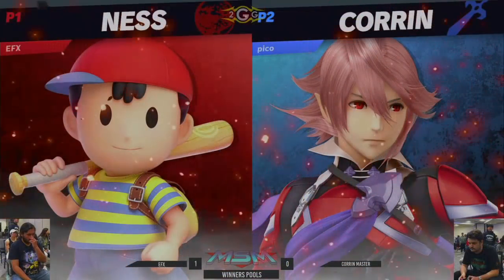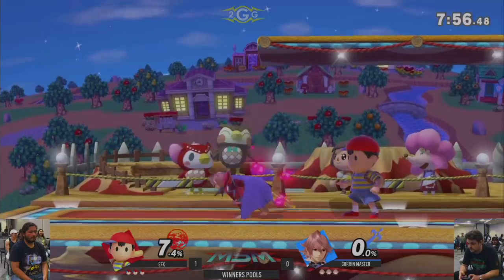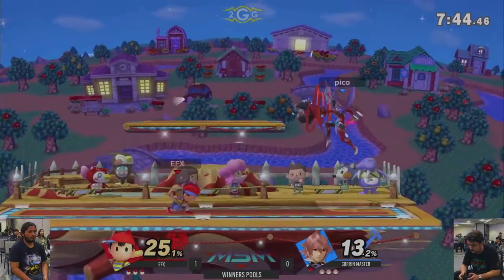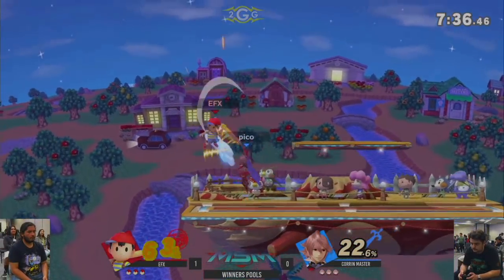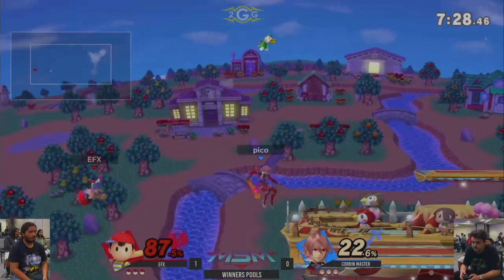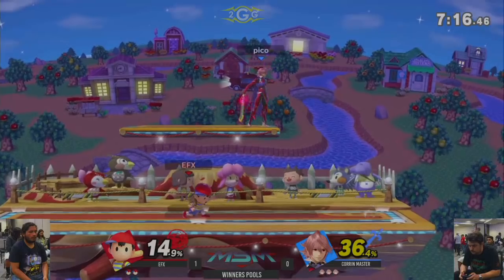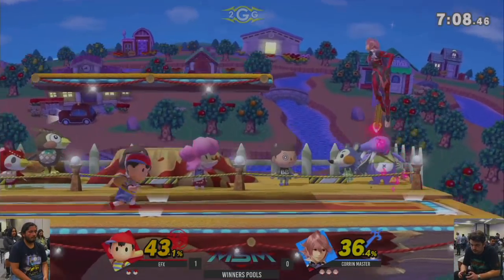I did not see the stage pick — Smashville. Interesting, this is where I expect Ness to counter pick. But maybe Corrin Master just wants to use that platform to the best of his ability. What's making it rough for him right now is the difference in damage output. He's not quite juggling him to death, but when EFX gets a hit in, he's getting all that PK fire damage. But as I say that — juggled and then edgeguarded to death. Corrin Master is turning this around. Now let's see if he can keep the juggles up. This is the adjustment he needed.